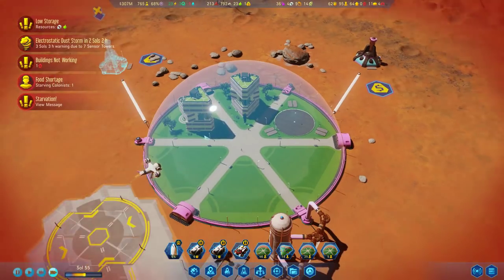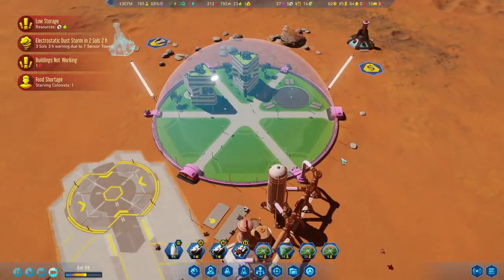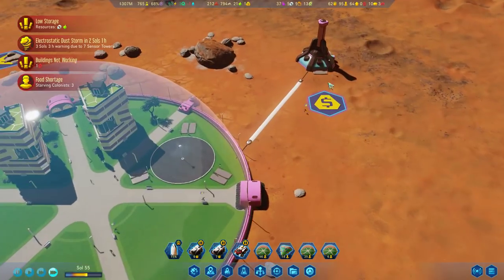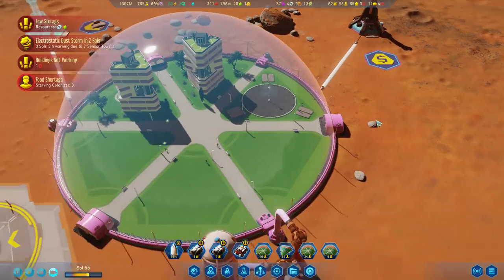We've got starvation officially happening - our colonists are starving. Well, we do have some food. I think it's just a question of having the food in the right area, so shuttles need to move things around. Rare metals production is a go, and that's something. We got one whole one over there.